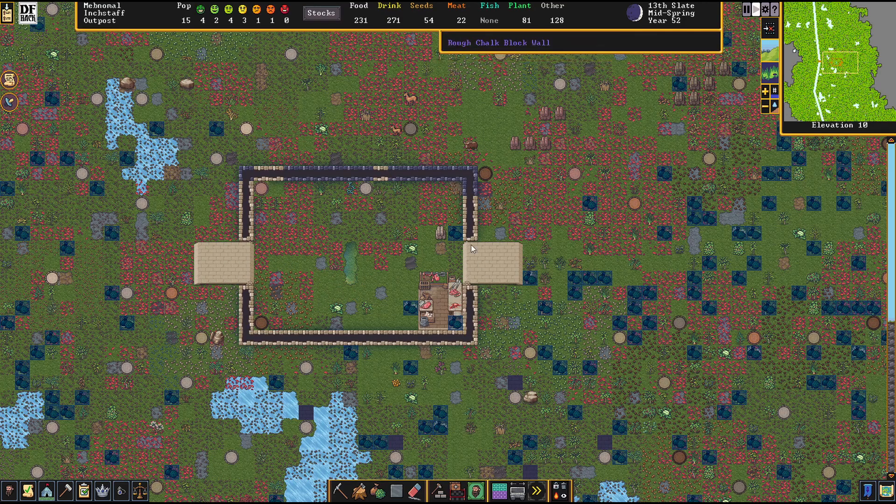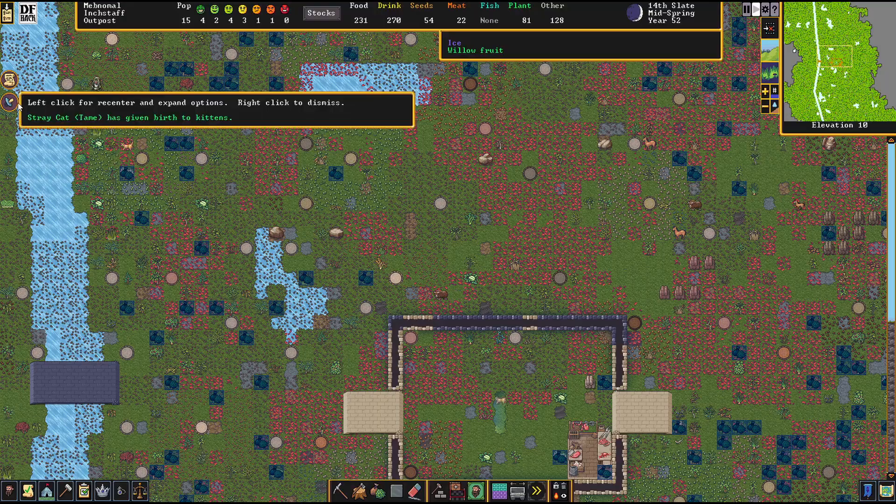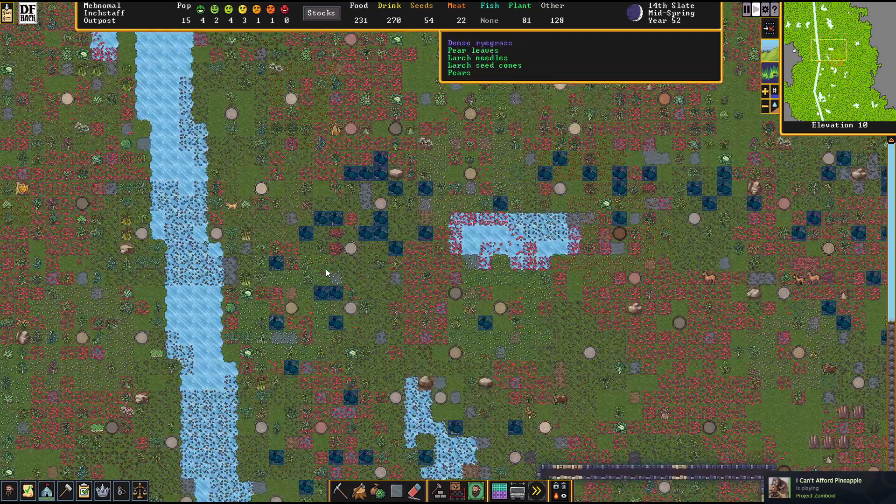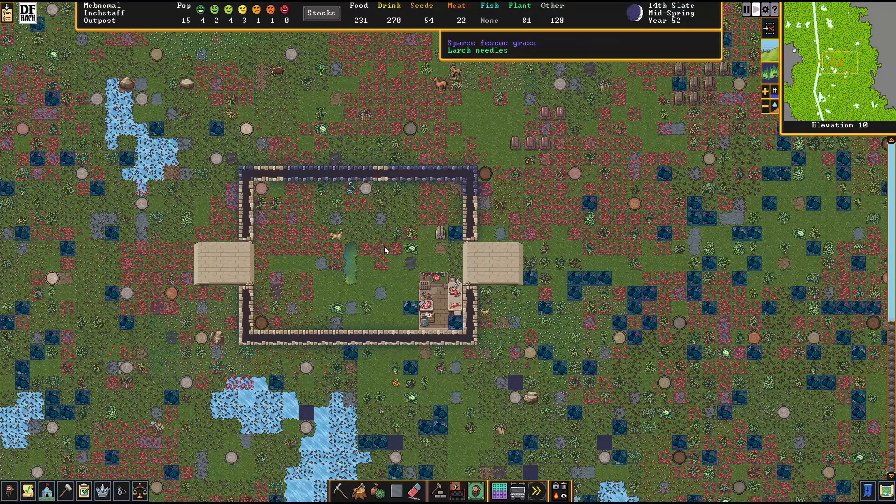We did build a butcher last time, we'll see how that goes. We're down to two upset dwarves, which is nice. More kittens - we're gonna have to look at butchering some cats soon. Sorry people, it's just gonna happen.